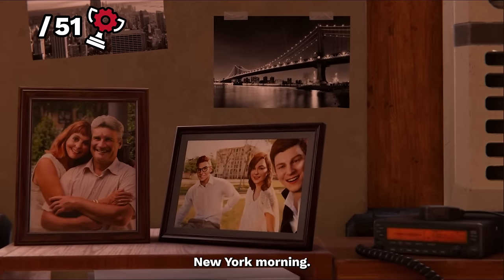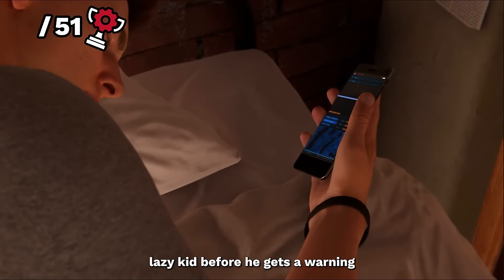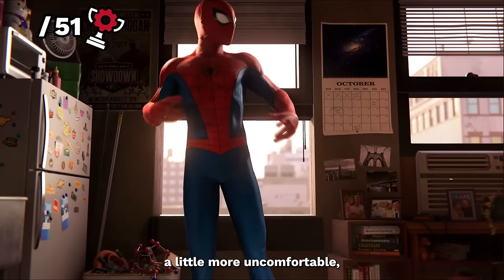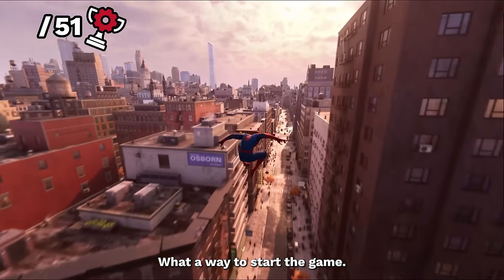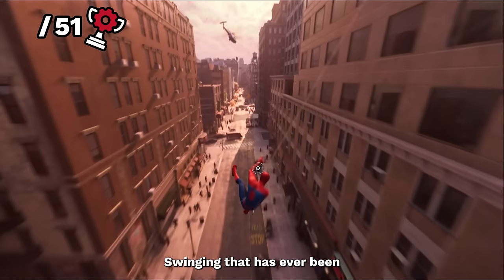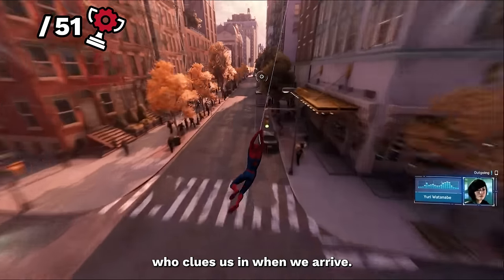The game begins on a crisp New York morning. Peter Parker's being the brilliant yet lazy kid before he gets a warning that Fisk Tower is being raided. He pops some toast, slips into something a little more uncomfortable, and within seconds we are swinging into action ready to take on Fisk. Honestly and immediately, what a way to start the game, wasting no time in getting us to the best swinging that has ever been in a Spider-Man game. We talk to police Captain Yuri who clues us in when we arrive.